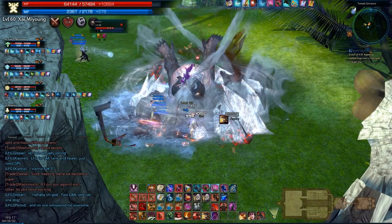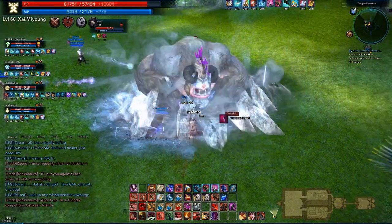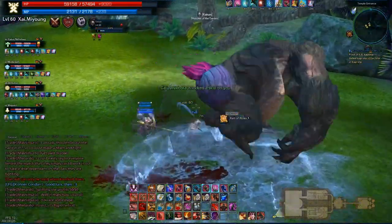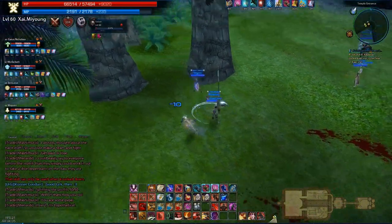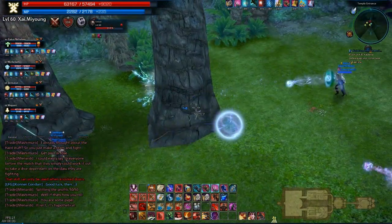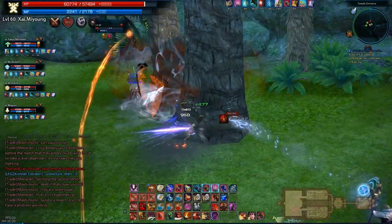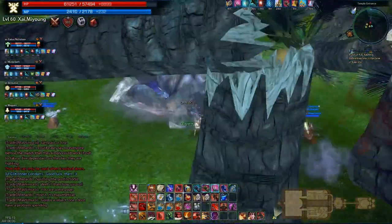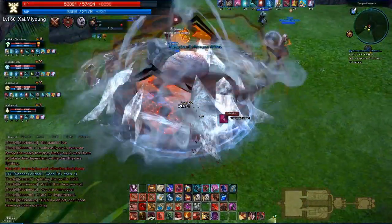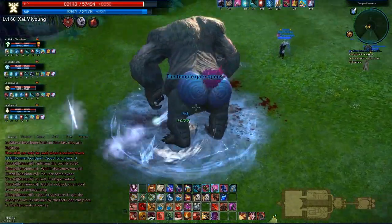It's a pretty straightforward fight. Basically you repeat this until he's dead. He does jump around quite a lot. We've almost killed him just here. I'm going to be skipping through most of the fights and only focus on the important bits, otherwise we'll be here all day watching me DPS down a mob. I'm also going to be skipping most of the trash as well, unless it's important. We've just killed him and the temple gate opens.